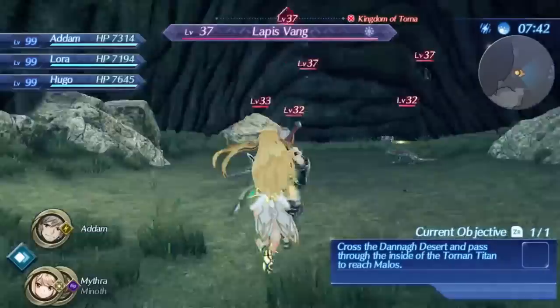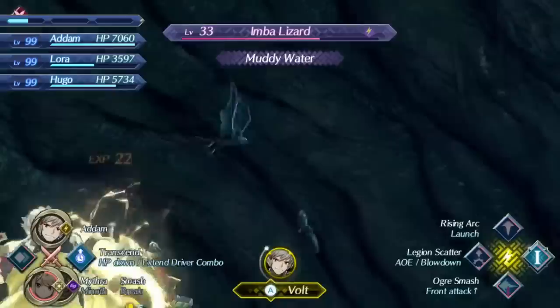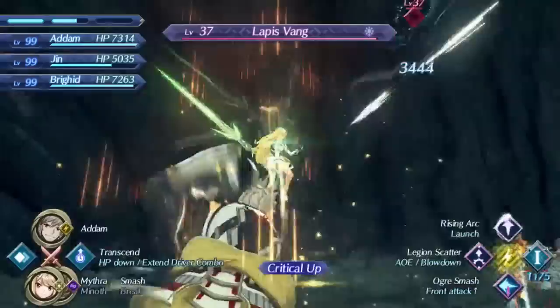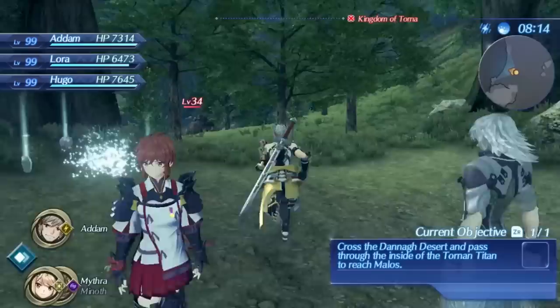These flying enemies are known as Lapis Vangs. Go to the cave, kill them, and hopefully they'll drop it. They drop this aux core and Sunlight I3 fairly often, though it's not a guaranteed drop. After a few tries, they will drop Hunter's Chemistry - just kill those enemies and they'll drop it.